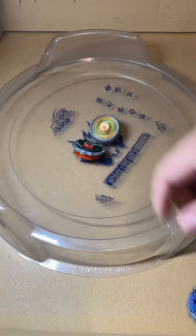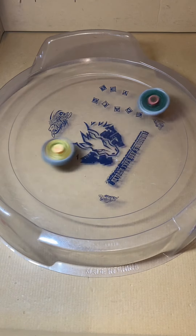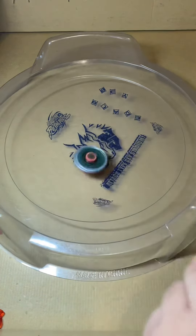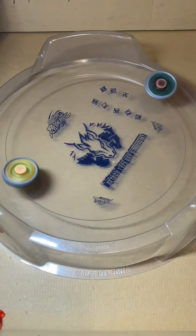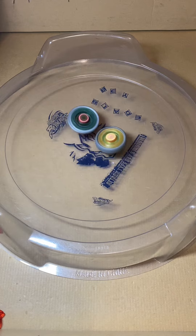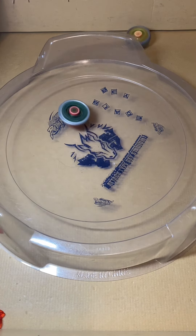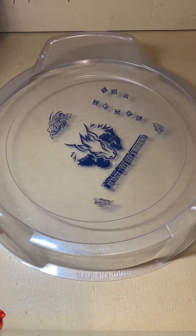Grand Virgo manages to outspin Forbidden Serpent, and now the score is tied at the 2-2 scoreline. A quick knockout for Forbidden Serpent, and now the score is 2-3. A huge hit coming out of nowhere, and now the score is 2-4 for Forbidden Serpent.